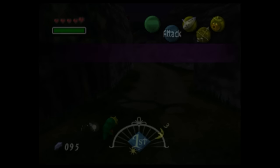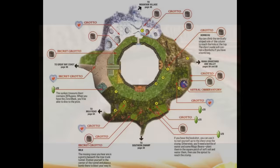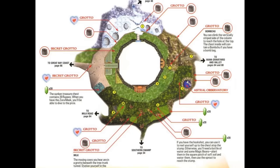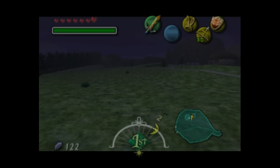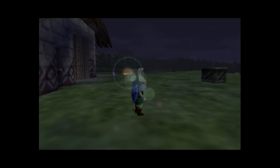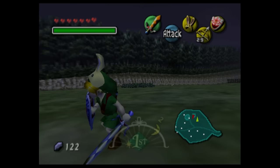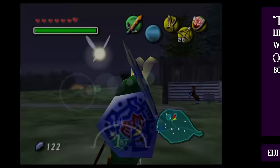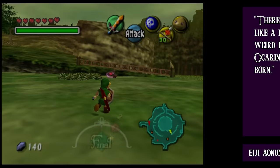There is one additional exit from Termina Field to the southwest: Milk Road. It contains the Gorman Brothers racetrack, Romani Ranch, the Hen House, and the Dog Racing Track. Unlike the rest of the map, which feels largely symmetrical, Milk Road sticks out as the only location between two compass points and the only location without a dungeon. It was added later in development specifically to host the alien encounter at the ranch. Aonuma told GameSpot in 2015 there was a UFO boom happening in Japan at the time, so he thought it would be fun to include. Aonuma said there wasn't enough room in Clock Town for the alien invasion scenario, so they needed a vast place like a ranch — and since it would have been weird not to have a ranch following Ocarina of Time, Romani Ranch was born.